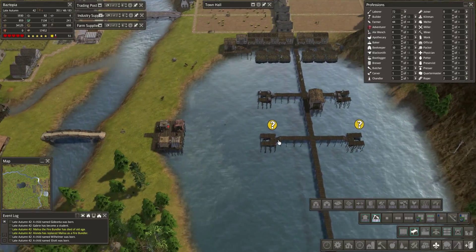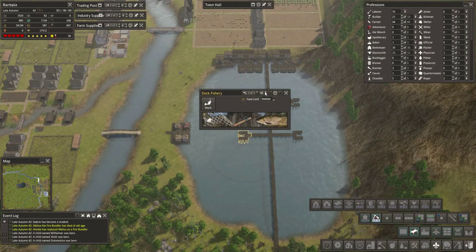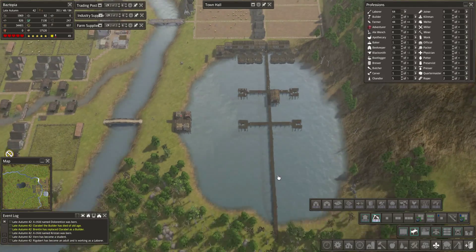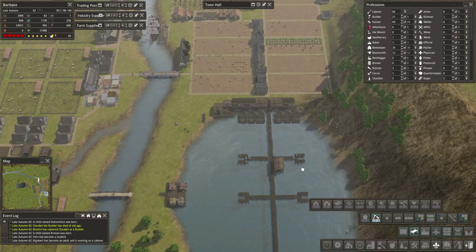Put one more right there. We'll see how that goes — it might look kind of cluttered but we'll see. I think we'll produce some reeds fairly well now — these guys look like they produce reeds better than the other ones. Let's get those fisheries up and going.